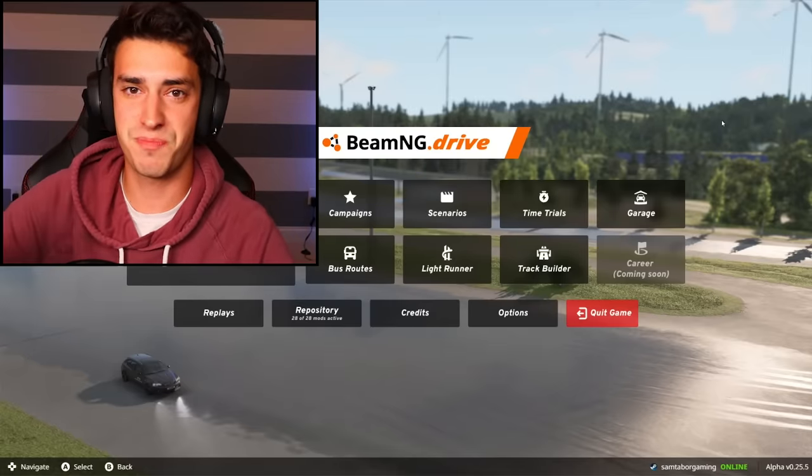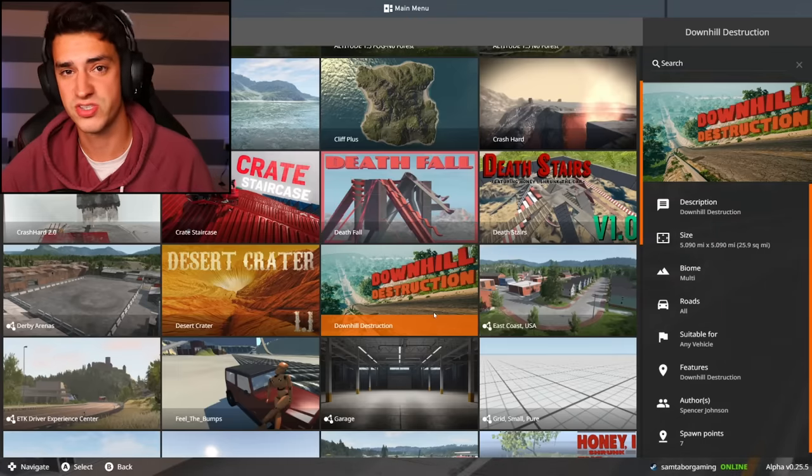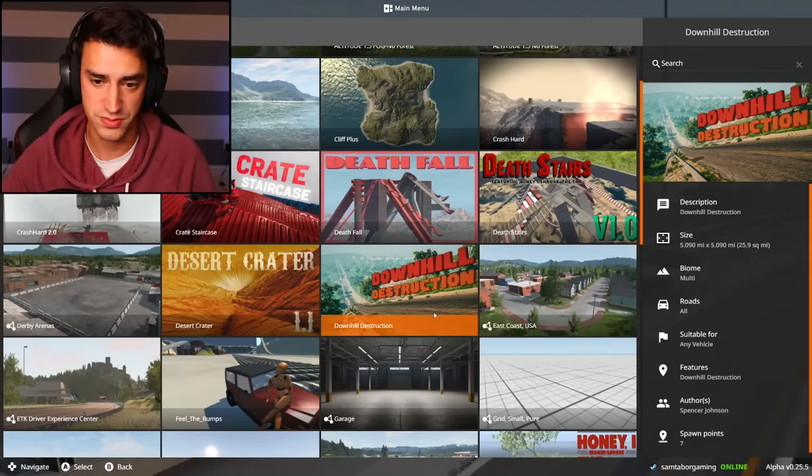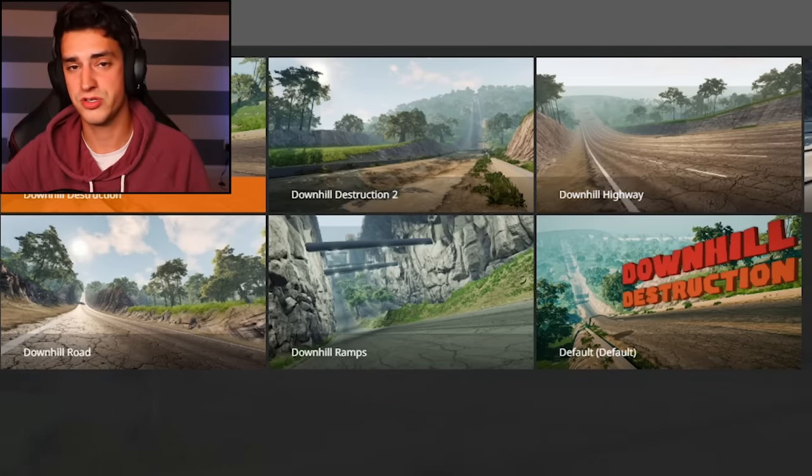Hello? That really hurt. Welcome back to B-In. So I found something that you should not drive on in real life. It is called Downhill Destruction, and I think it's just that. You go downhill, you destroy your car. That's what you do. There's many different areas in this map, which make me think there are many different hills you can crash your car on. So let's try it out.